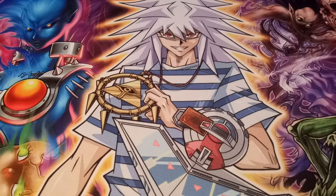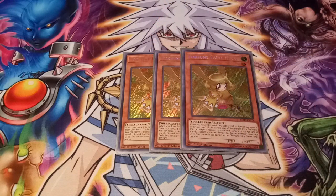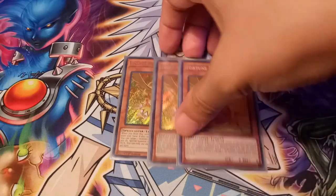First off, we're gonna run three Fortune Fairy Hekari. Basically, when you draw it you can reveal it to your opponent and then special summon it from your hand. If it's special summoned that way, you can target one monster you control, send it to the graveyard, and special summon one level one spellcaster monster from your deck. You can only use this once per turn. You can either bring out a copy or bring back itself to fill up your grave — really nice main monster in the deck.